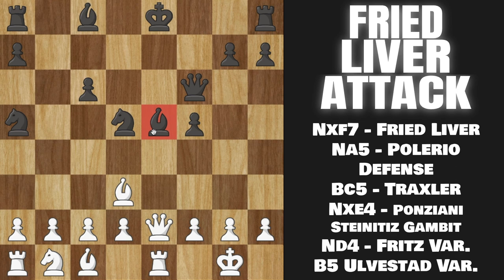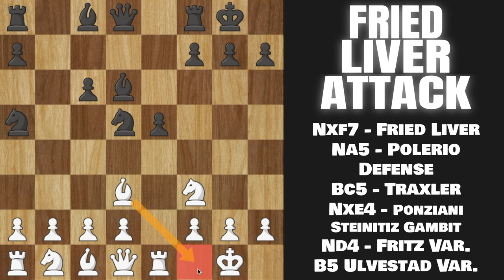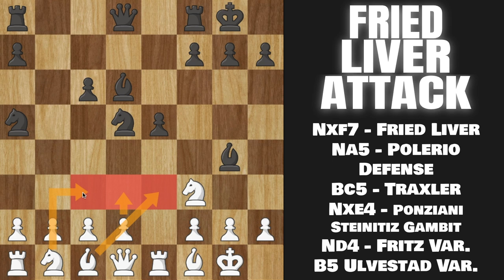That's a nice little trap to keep in mind, but after castles, if they castle as well, then we'll simply go Rook to E1 here, and the idea is to now drop this Bishop back to F1. For example, if Black plays Bishop G4 here, then you want to play Bishop back to F1. We'll play Pawn to D3 on the next move, develop our Bishop out, develop our Knight, and we just have a good position where Black does not have a ton of compensation for the pawn.